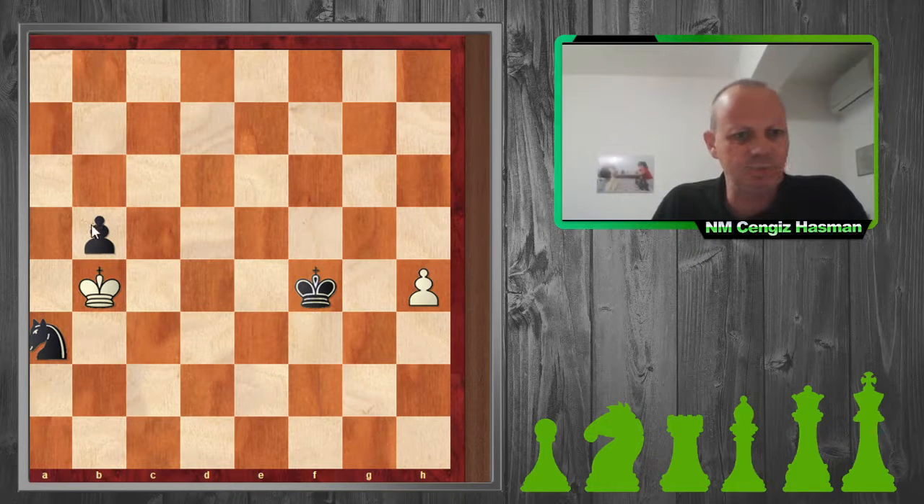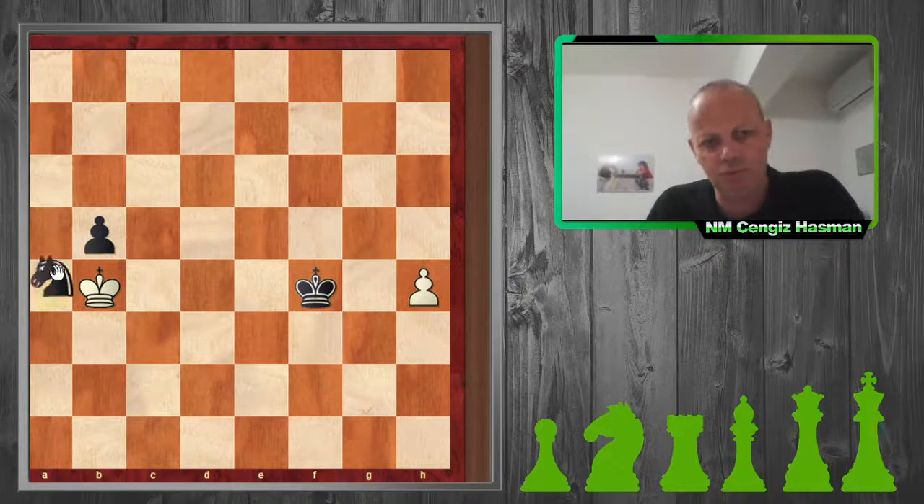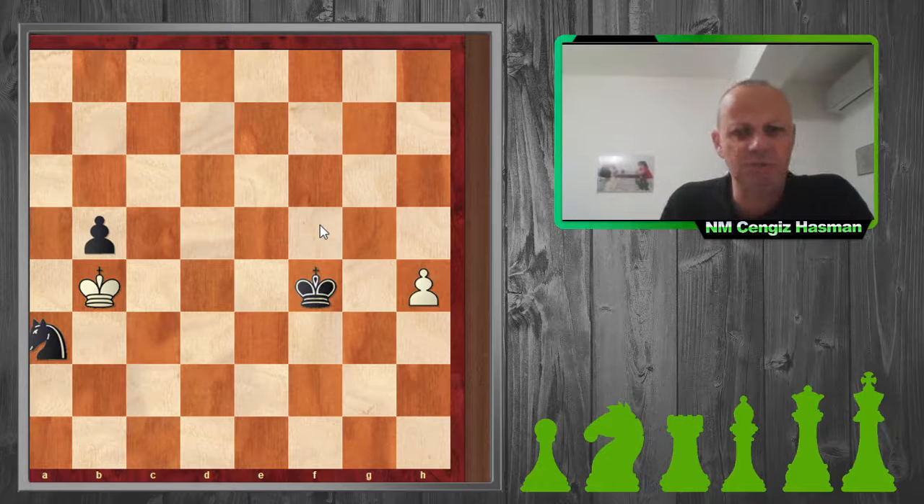He needs this pawn to win the game. If his knight were on c7 or a7, this would be a winning game for Black, because if I try to attack the knight, his pawn goes and promotes to a queen or rook. I hope you enjoyed this video — I will be back with more. Thank you.